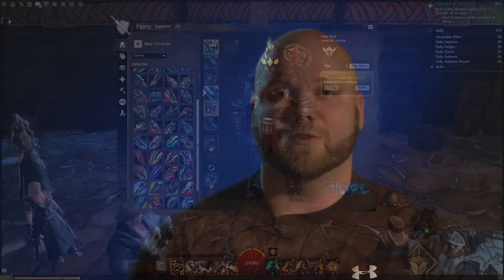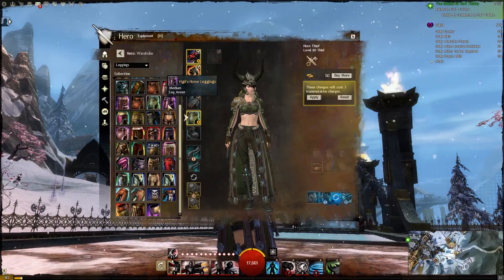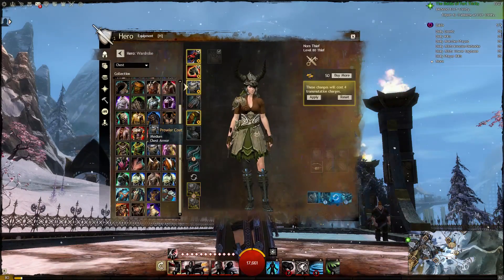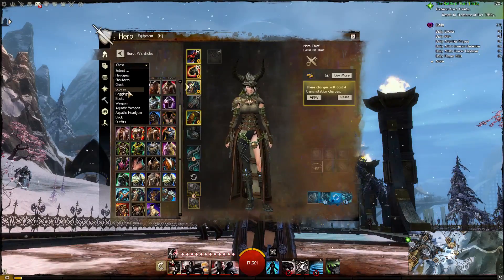You can assign those skins to different weapons, and you can assign them to your armor that you have equipped. You can preview your look right there, then click apply — and you're done. Every piece of armor and weapon that you collect across the game unlocks a skin, which you can use in the wardrobe in your hero panel to change your look.